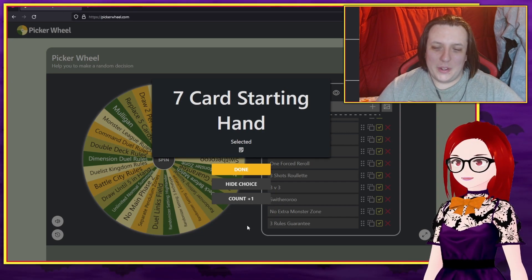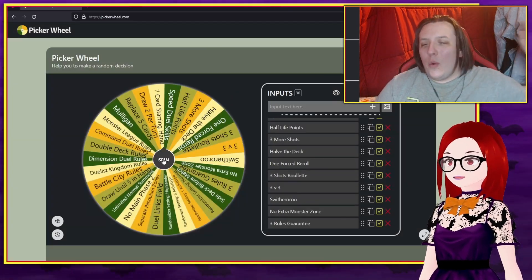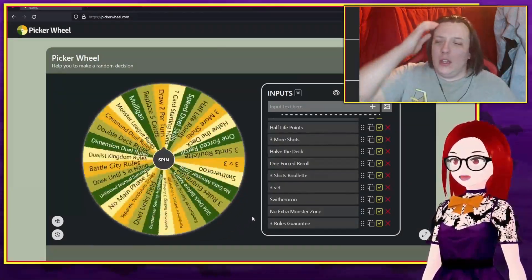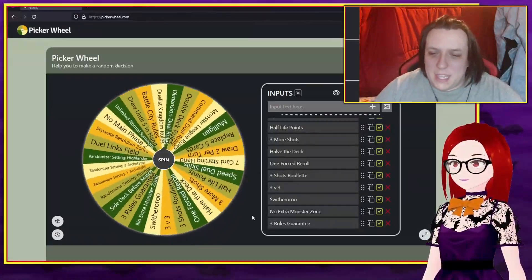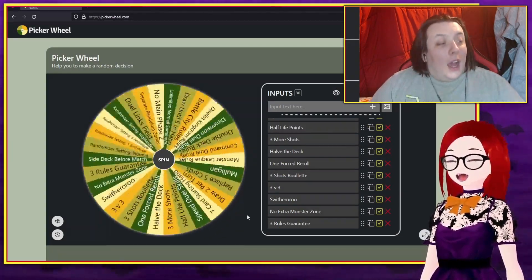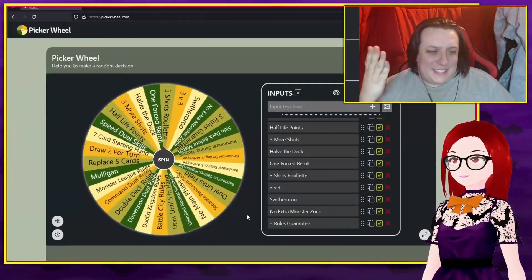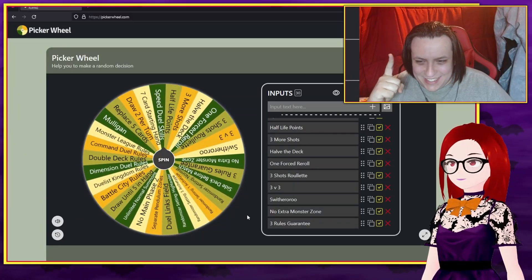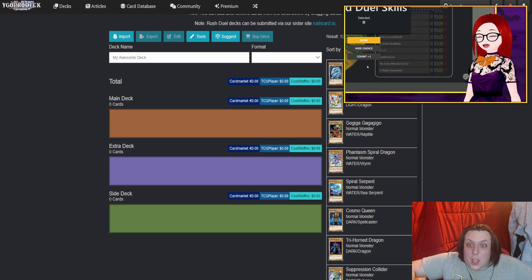Would you like to get that third spin in? I'm not even going to pretend like I don't want that. I want as much wild stuff going on here as possible. Let's go, baby. I ain't wasting my shots. Give me that third rule. How did we get that twice on this thing? It's like there's 30 options. Speed duel skills.